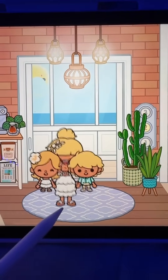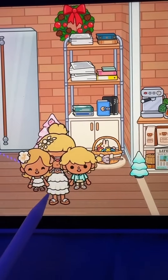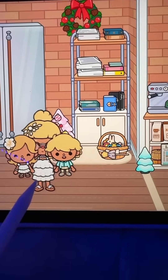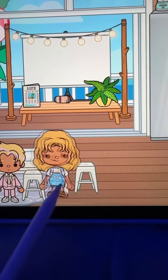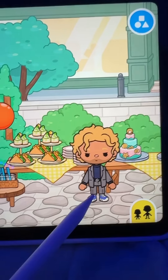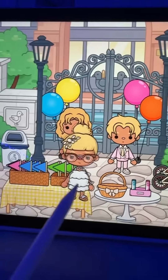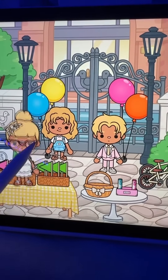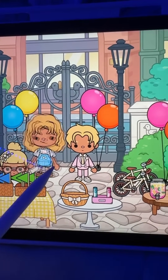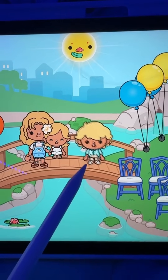Kids, you guys are ready? We gotta go to the backyard. Yeah Mom, we're ready. Okay good, we gotta go to the backyard. I'm pretty sure your father is done putting up all the food and stuff, so let's go — people are gonna start coming in a little bit. They go to the backyard. Honey, are you done setting up the food? Yeah I'm done. Well, you two can go play and I'm gonna reorganize these flags really quickly.